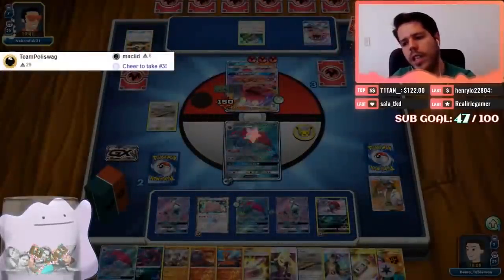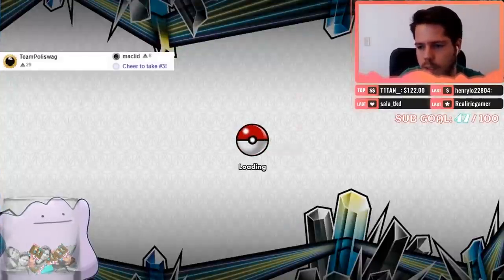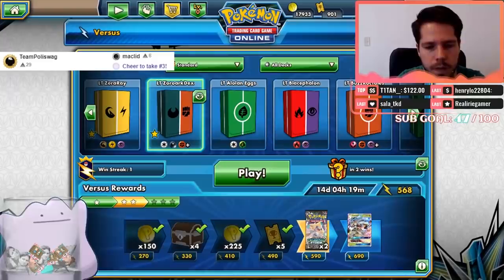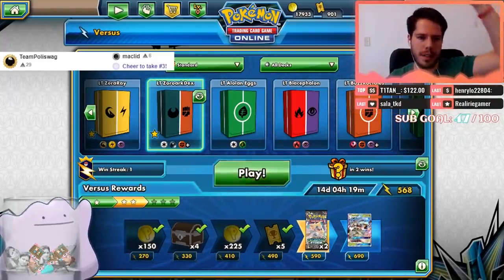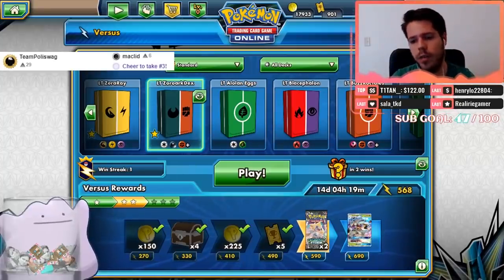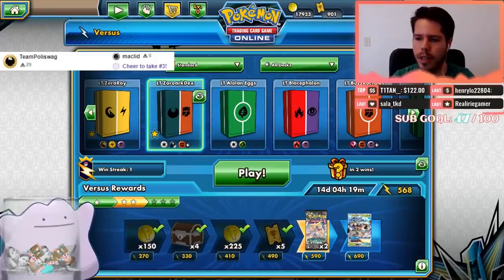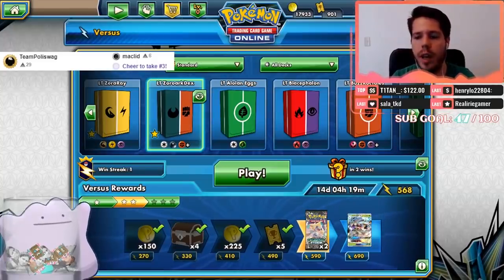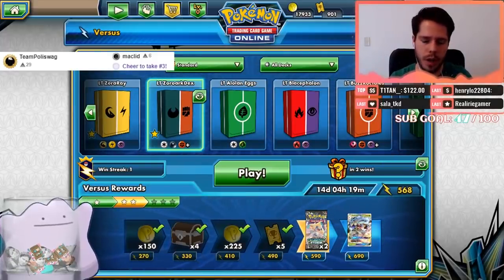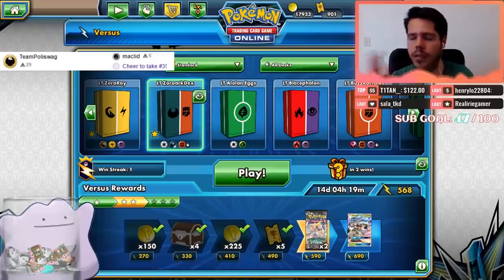Guzma, Choice Band on the Weavile was a KO on the Lele — but I didn't have the Weavile before that. We were going to win anyways. We've been testing Buzzwole Lycanroc Ninetales and so far not impressed — very clunky. That's going to be it for Zoroark Lycanroc. I obviously need to play with the deck more — every turn you have so many different plays.